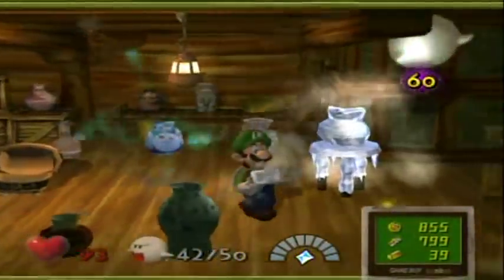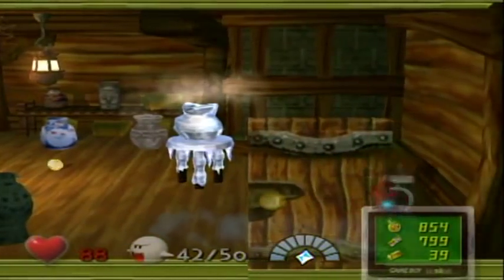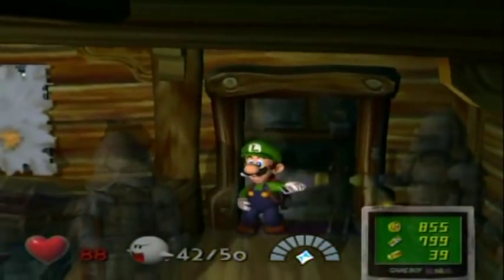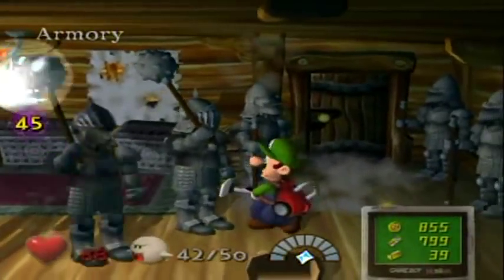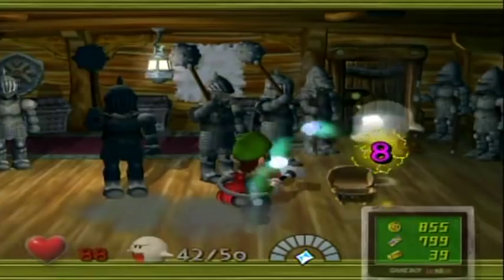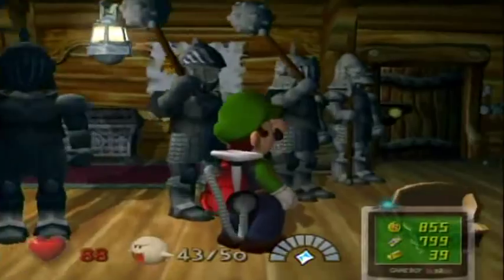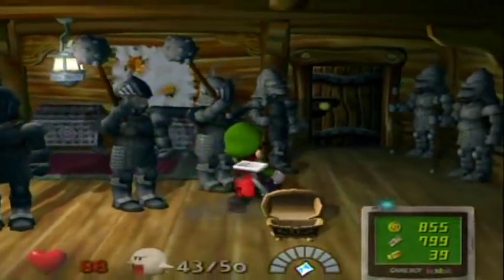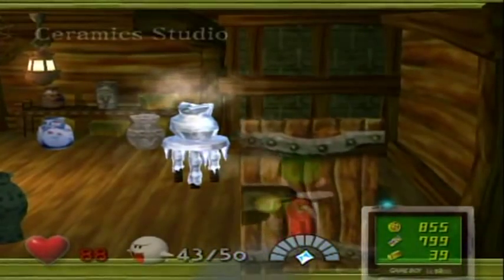Woo! Come on! Ow! I want my coinage — must get A rank. These Boos, pretty much regardless of what you do, they're gonna get away from you and go into another room without any possible way of stopping them. And that takes care of that. I'm at 43 Boos, only 7 left. This room should be Boo-free now.